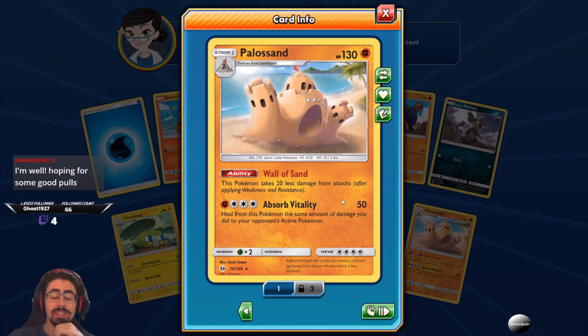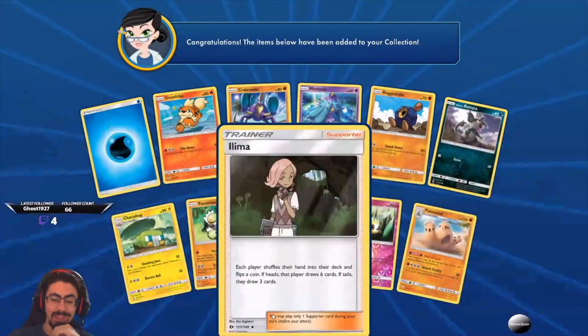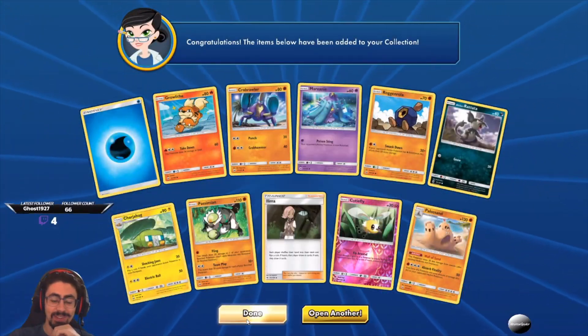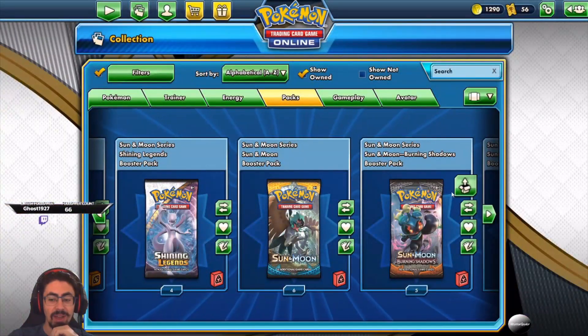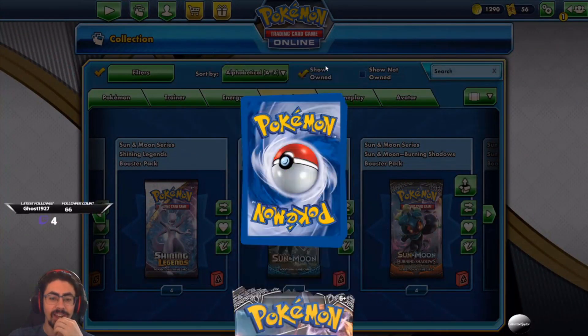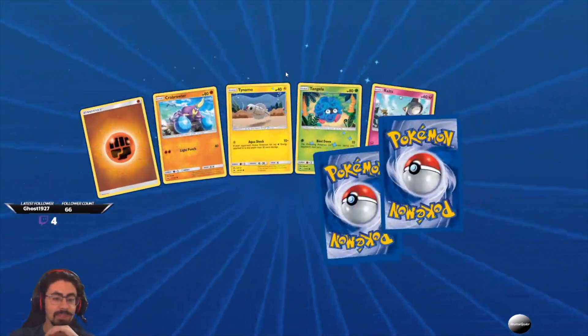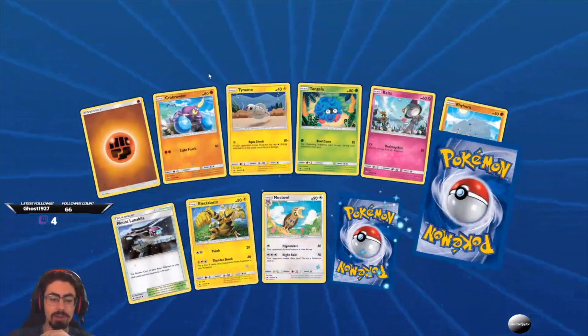JohnnyQuest — I'm well, hoping for some good pulls. Yeah, me too my friend. Let's see how today goes — I'm feeling confident, I'm in a good mood. I've had a decent week. This has actually been a really really awesome weekend for me as well. I'm feeling good — I think I get some really good pulls from here.